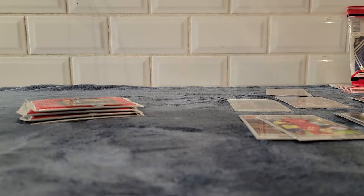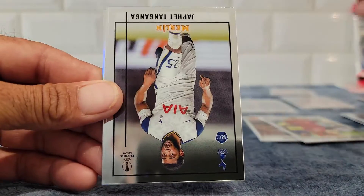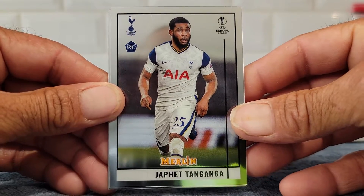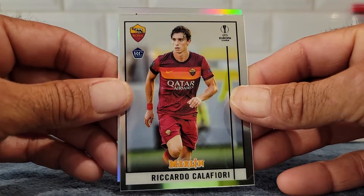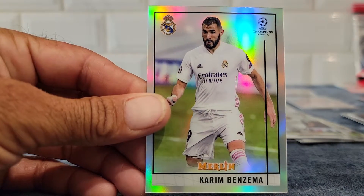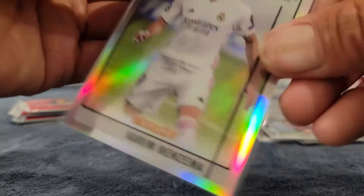Let's see some color! Another refractor in here - Timber rookie - and Javit Tangagna rookie. And oh, nice, another rookie: Riccardo Caligiore. And a refractor of... Karim Benzema! Sleeve him up just because he's a refractor.